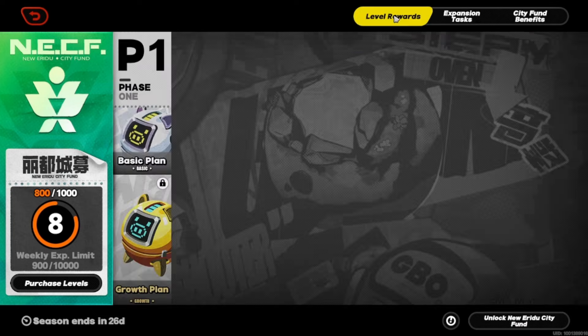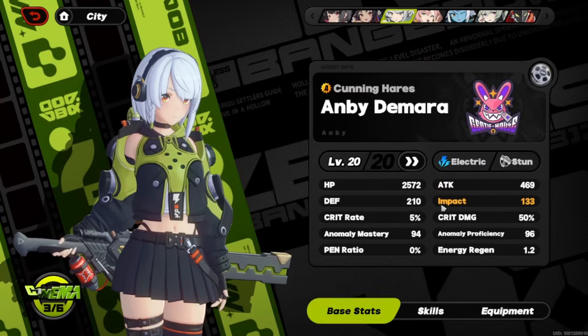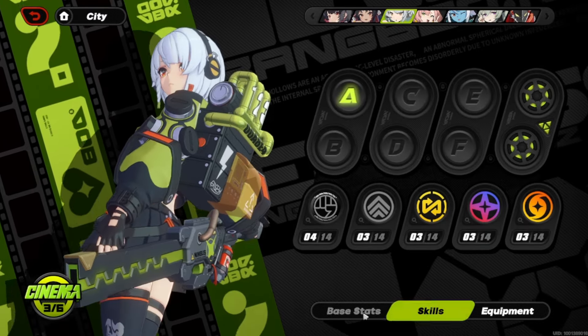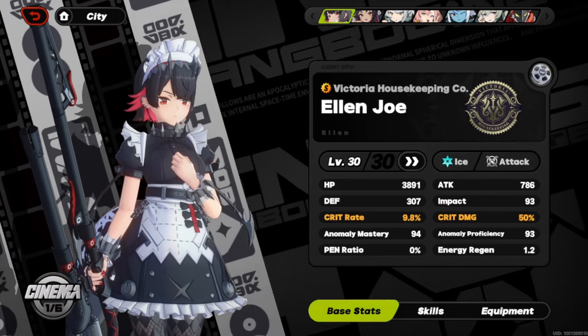Depending on which characters I'm running, I'll look at their skills or basic stats and try to level them up. Right now, Sokaku can unlock a new skill, which is nice. For basic stats we need 12 of these materials, so I'll be working on getting her to level 30, as well as Ambi, though she's already maxed out at what I can do at the moment.